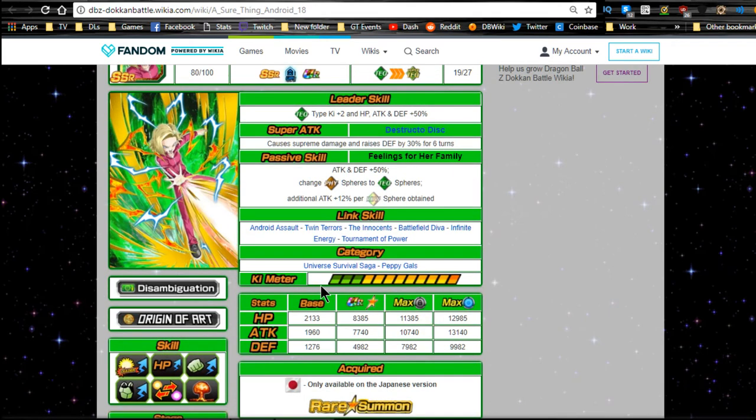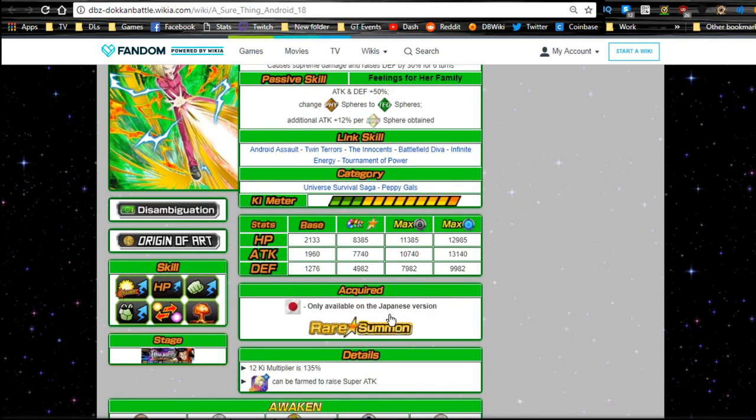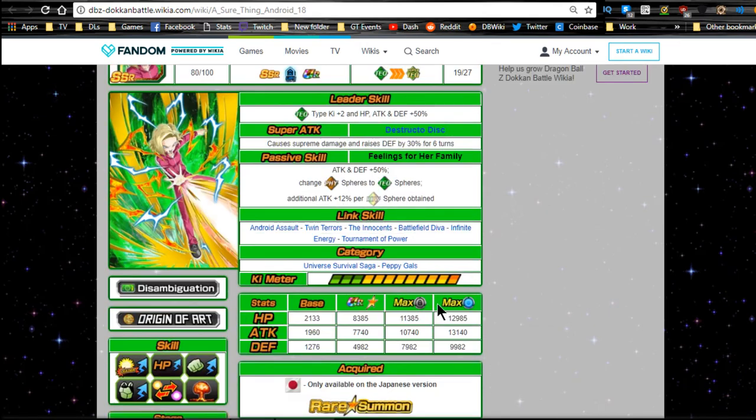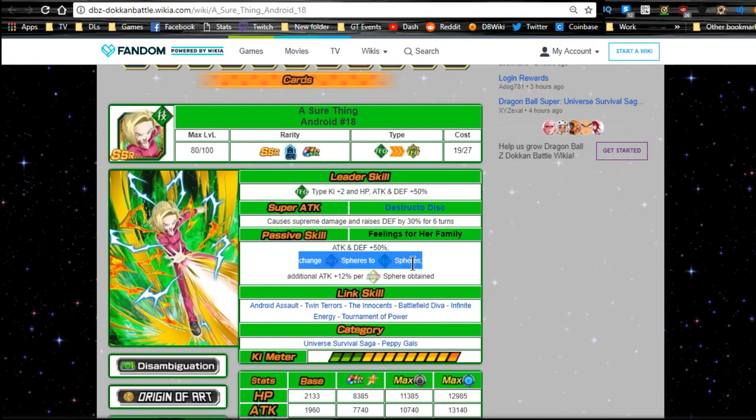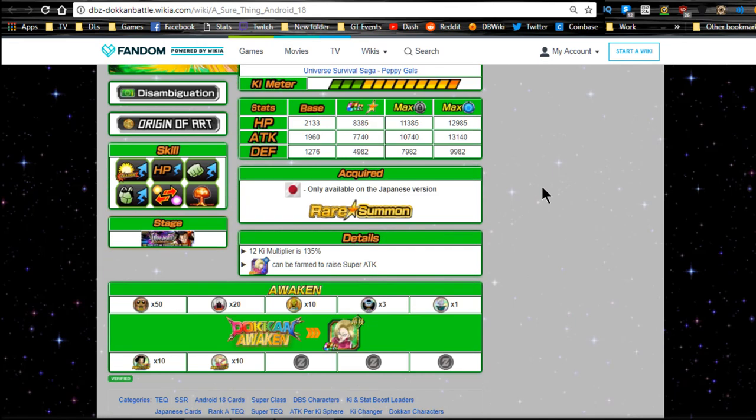With her link skills, he will be getting super attacks off all the time linked next to her. Categories: Universe Survival Saga and Peppy Gals. On a Universe Survival Saga attack that's HP/Attack/Defense plus 150%. Max stats: HP 8385, attack 7740, defense 4982. Max base dupe system: HP 11385, attack 10740, defense 7982. I probably would not give her dupe system since she's there primarily as a Ki orb manipulator for 17. If you get lucky maybe five copies, that's only 60% attack - at most 74% attack buff, not really worth it. 12 Ki multiplier is 130.